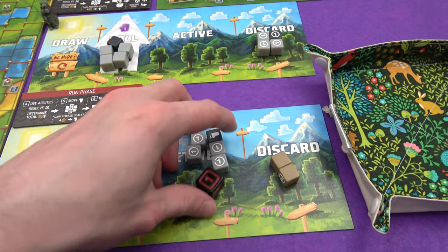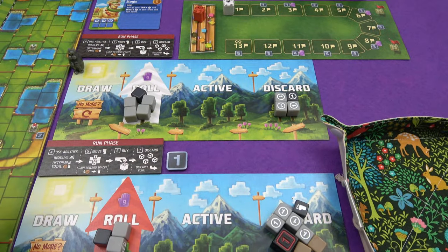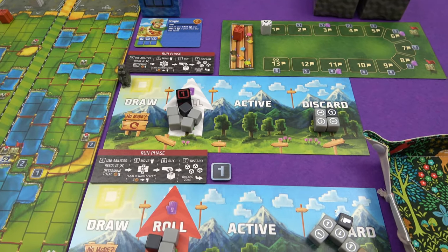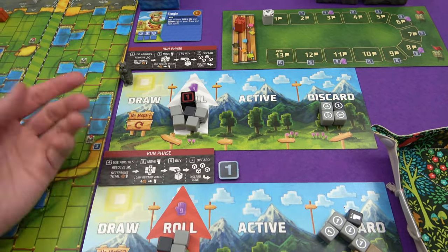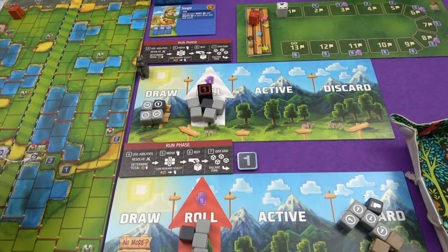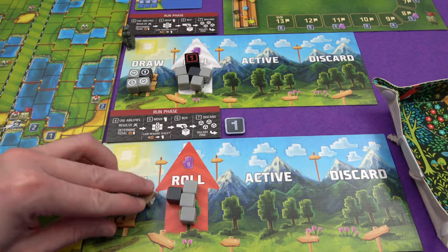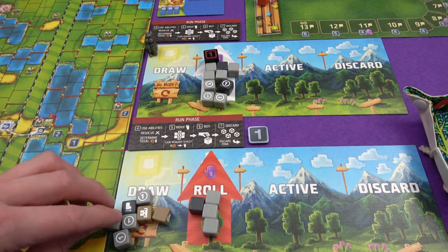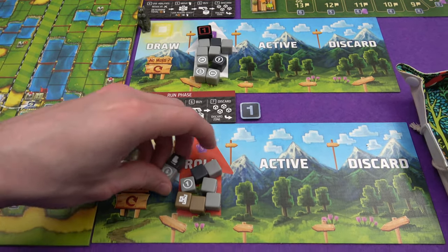I can actually save my leftover one because the start player die gives you a token rather than just a temporary circular coin, so I haven't wasted anything. They all go into my discard now. Marty didn't have anything to use; he gets the start player die into his roll zone and we start again. We need to draw up to nine dice to roll them. Marty doesn't have nine dice anymore — that's when you refresh your discard pile. All these come into my draw pile and we pick nine dice to roll.